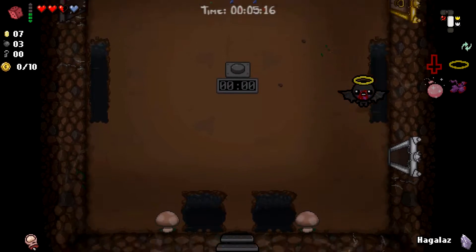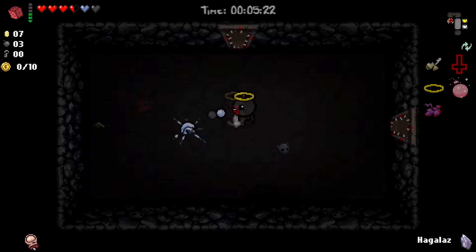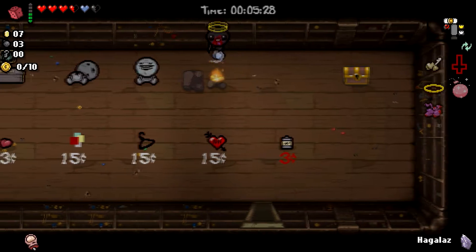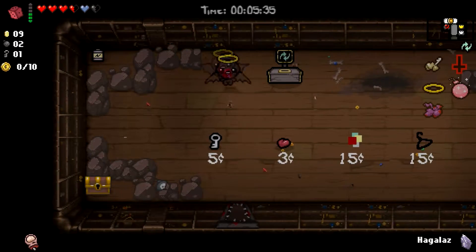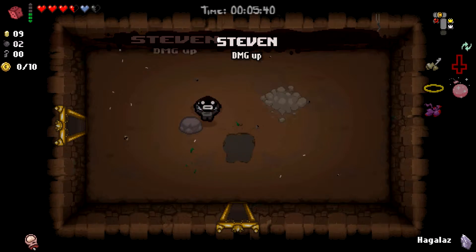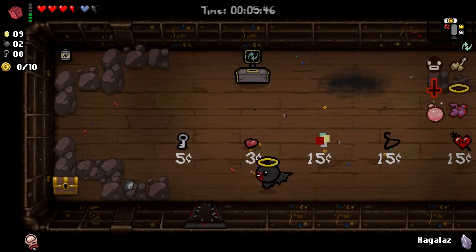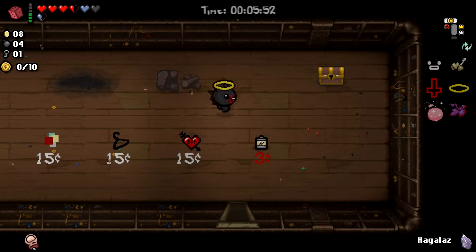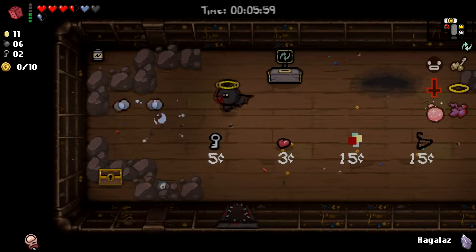One of them has those eyes that tell me you might have a nickel item, and instead he has a soul heart — also really good, not the greatest, but it's effectively a nickel in another form. Like a B minus instead of an A — not too bad. I'll take a B minus. Definitely take the HP up. Pop in here, get a black heart. A battery charge — that's exciting. Get some key possibilities here, blow these up, got the key.